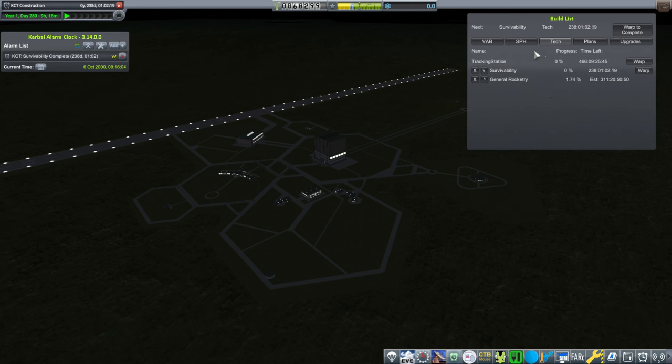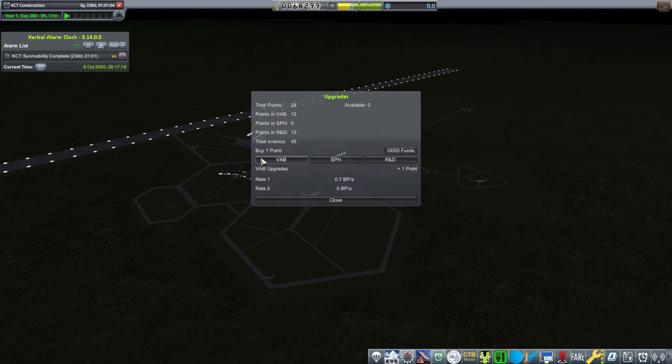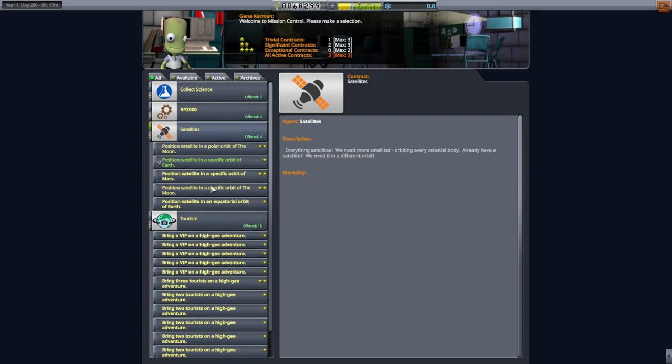Our tracking station upgrade is going to take 466 days, and I think that's tied to our upgrade points — our VAB upgrade points, I'm not sure. But I don't want to spend more for that. So we're sort of in a bind here. We can't quite do the survivability yet. I could try and fling things at the moon, but it won't be very reliable — it'll be like the previous episode.